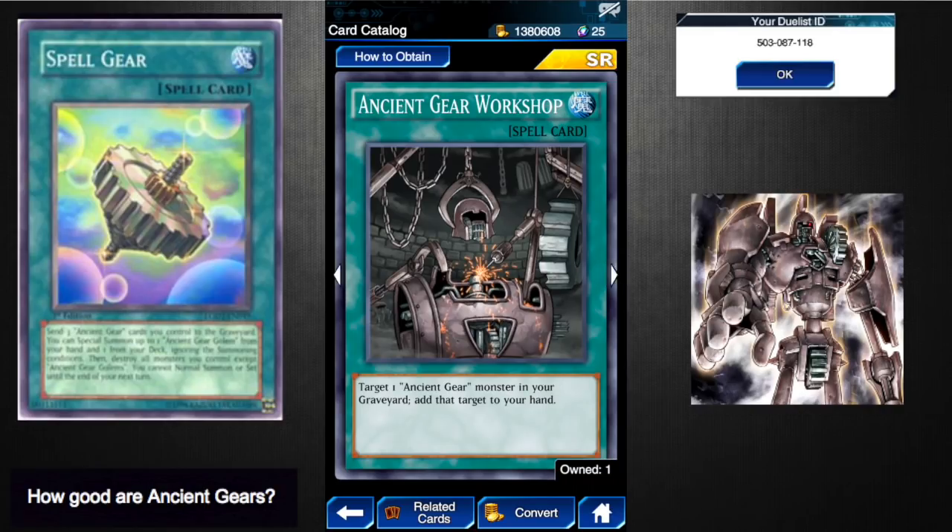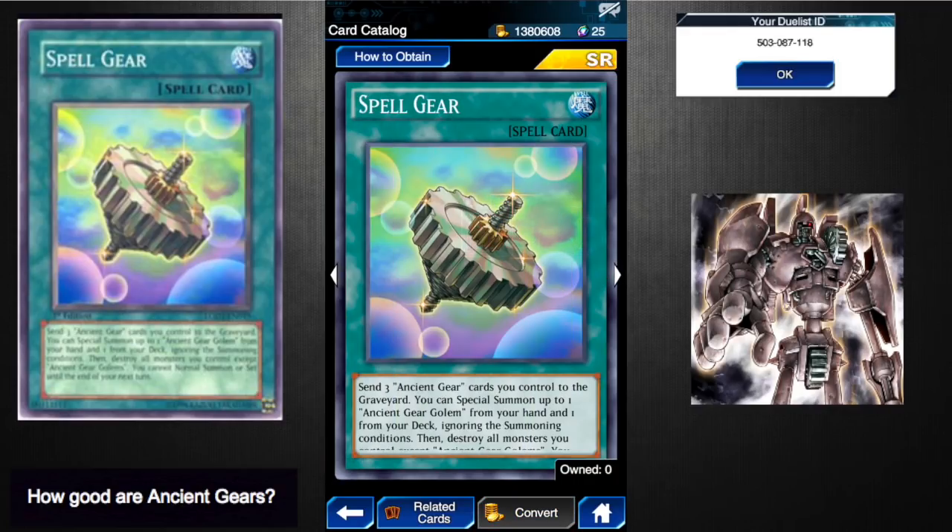Ancient Gear Workshop lets you target one Ancient Gear monster in your graveyard and add it to your hand. Simple and easy — if it searched from the deck to your hand it'd easily be a five. Since it's graveyard to hand I give it a three-and-a-half to four. It's a good way to get your Golems back, especially if you destroy them and then activate Spell Gear once it's already been played. It'll probably be standard to have at least one in your Ancient Gear decks.